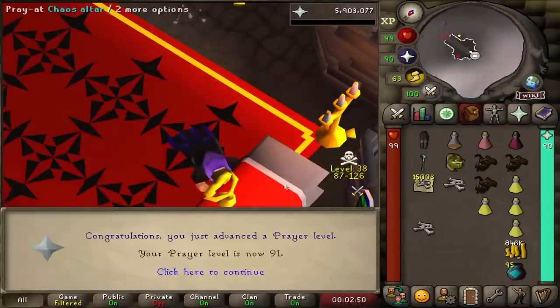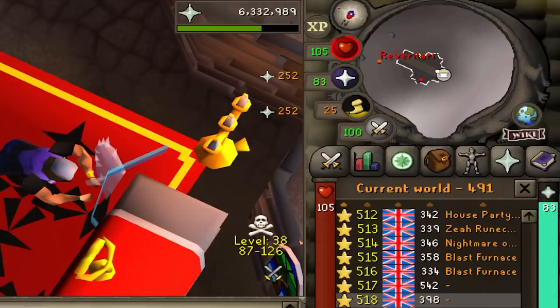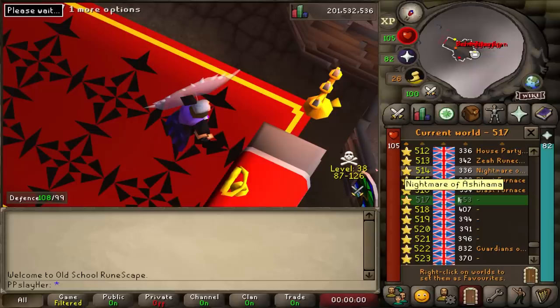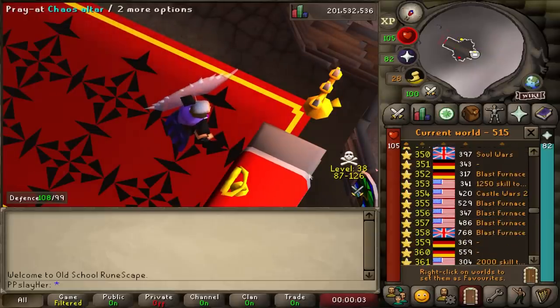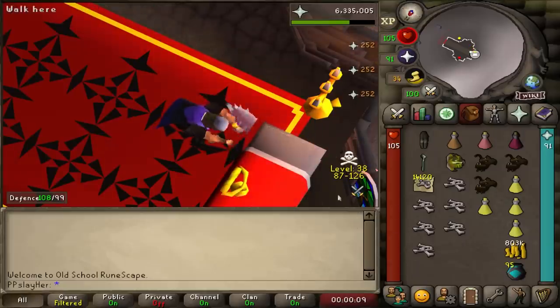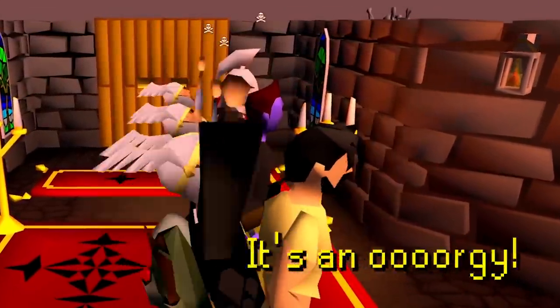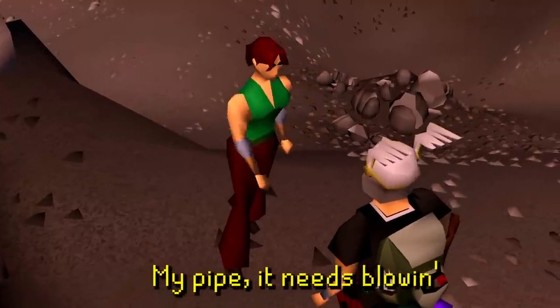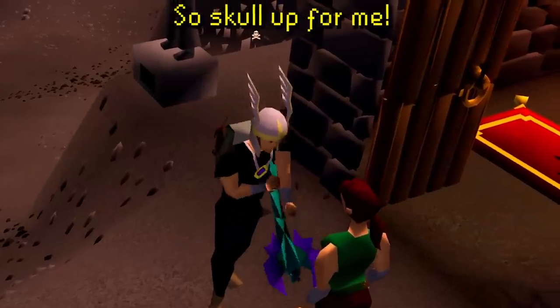Here we go, 91 prayer. I don't know what was going on in that little tile right there, but I don't want to find out. Orgy in the Wildy - that could be a song. It's an orgy in the Wildy. It's an orgy in the Wildy. My body needs low wind to scuff me.